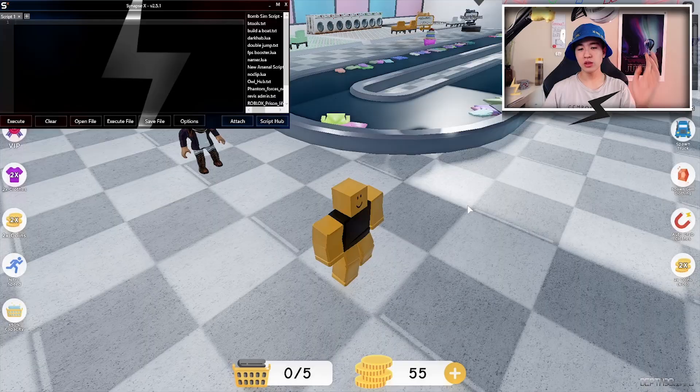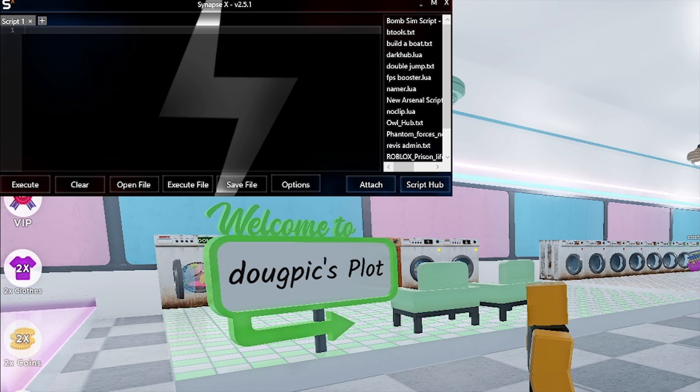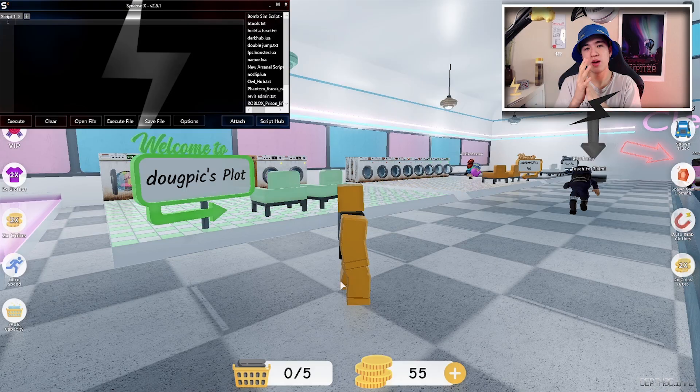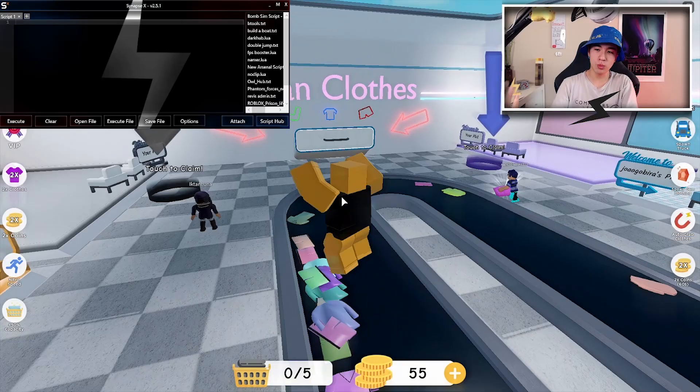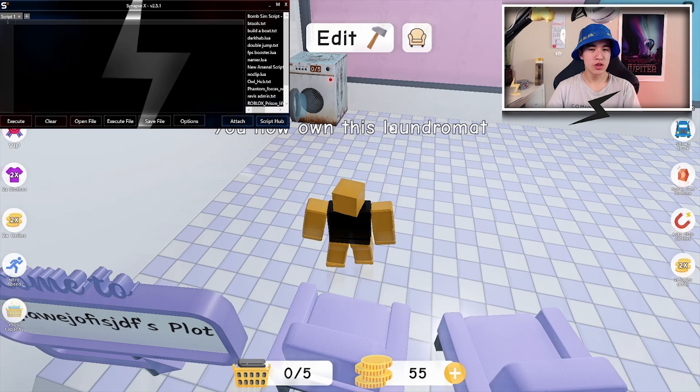After that just load into the game. Now that we're loaded in, you're going to want to take out your executor. Today I'm going to be using SynapseX, but you guys can also use a few other executors — it should work with most executors, so definitely try it out with whatever you have.